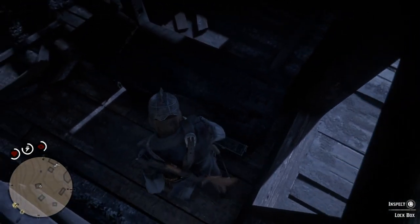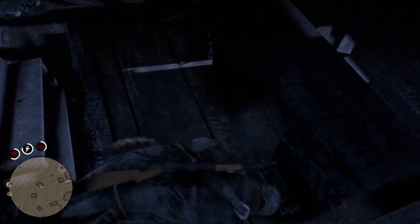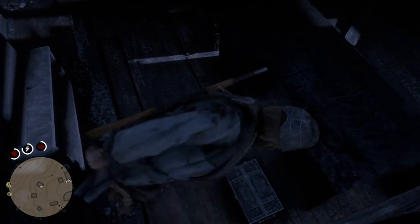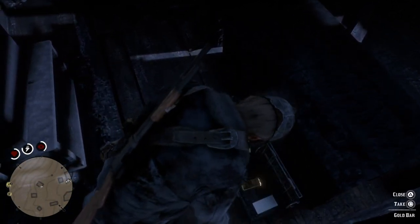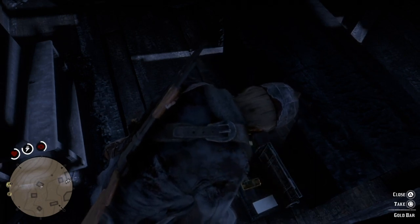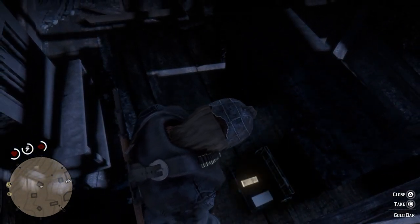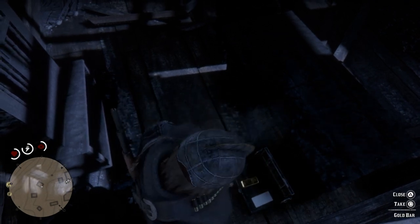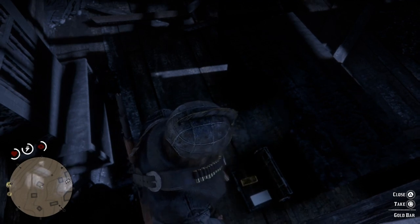So you can basically fill up with 30 bars. Don't take the gold bars — you're going to see the paper and bar. Look at the bar. And then as you're pressing it, the guy is going to go bend down and take it. As he bends down, you're going to want to press pause before he actually grabs it.